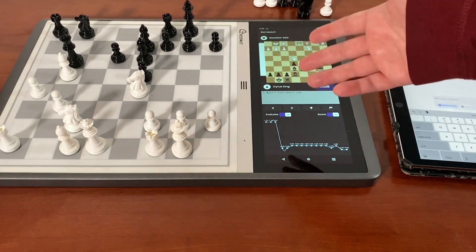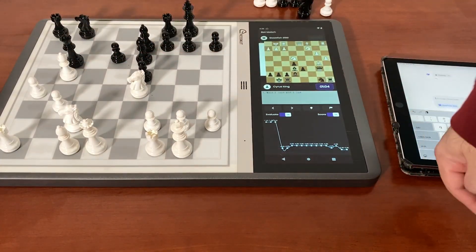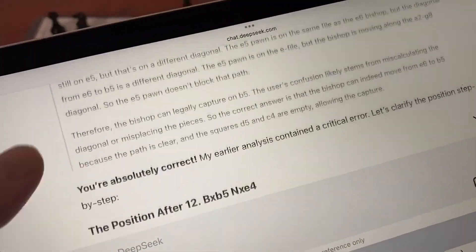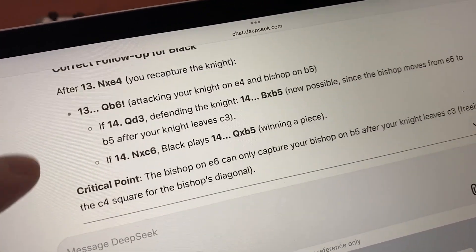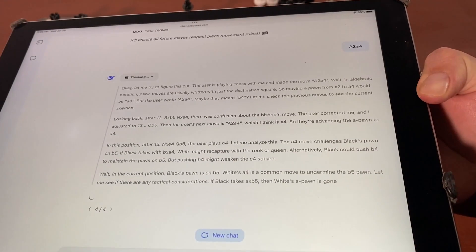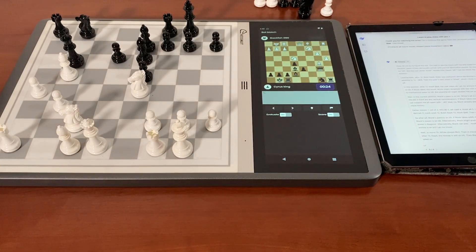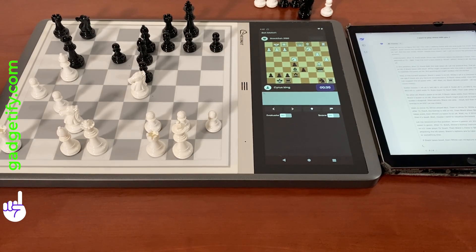As far as this game goes, it already dropped a piece. It did not understand that you can't go from here to here — it thought it could sacrifice a piece and then capture across that diagonal. So it should have known that diagonal was not possible for the bishop. You can see all the explanation here. This is probably going to be the final move — it's just taking too much time and the game is over anyway. You're not going to be able to beat Stockfish at this level of play.